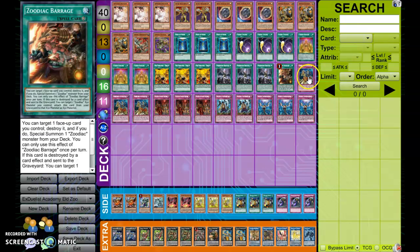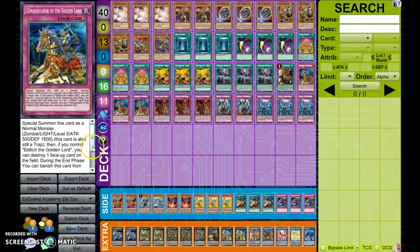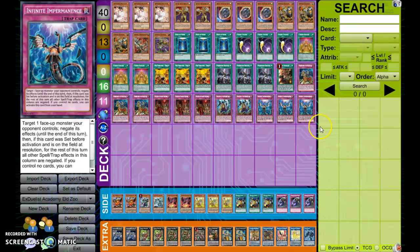Then Barrage, because it's broken. Triple Conk, Triple Sanguine, Double Hwok, and Triple Imperm.